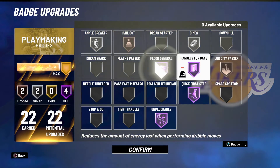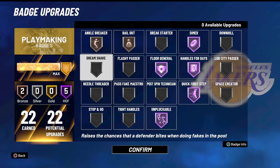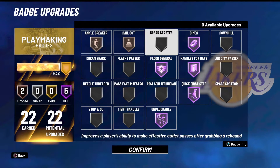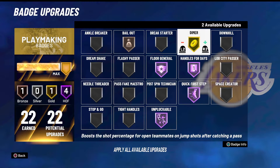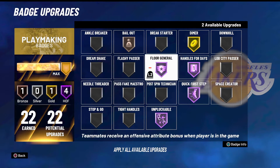There are so many playmaking badges you can run this year — it's crazy. I went with 22 playmaking badges this year for the first time because I wanted more playmaking. Last year I felt limited with mostly team badges and not enough for myself. I went gold Bailout, bronze Unpluckable, and the rest on Hall of Fame: Floor General, Dimer, Handles for Days, Quick First Step. I wanted some ankle breaker clips and Downhill for speed, but had to sacrifice. You make your build based on how you play. Unpluckable has never really been the greatest badge at Hall of Fame.